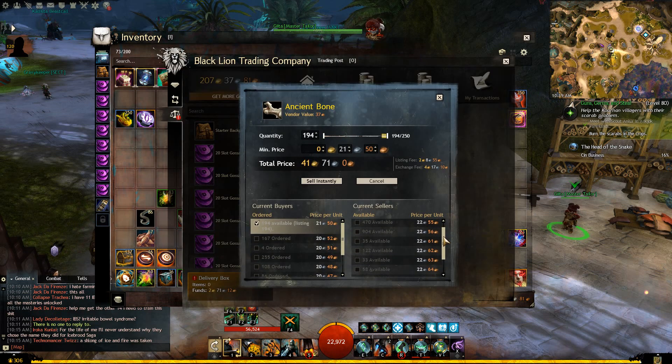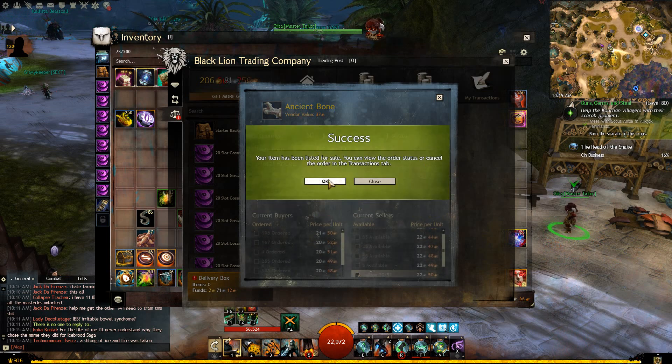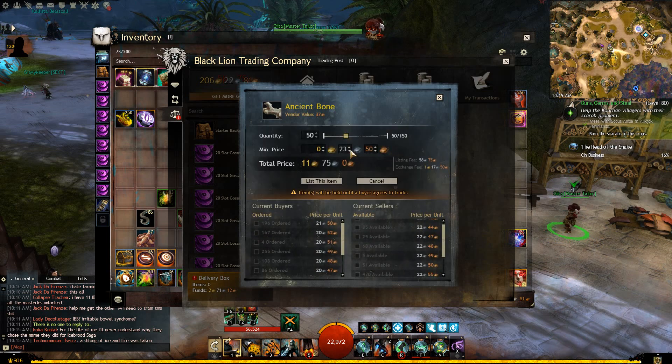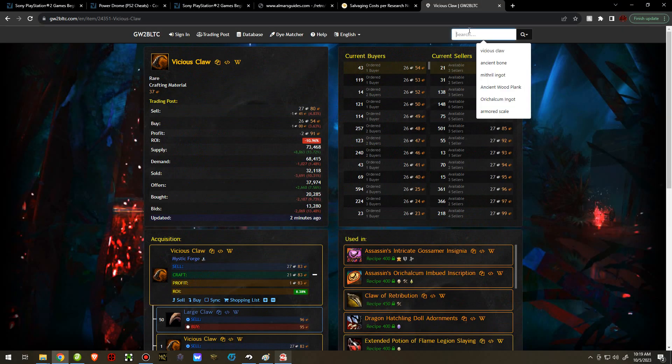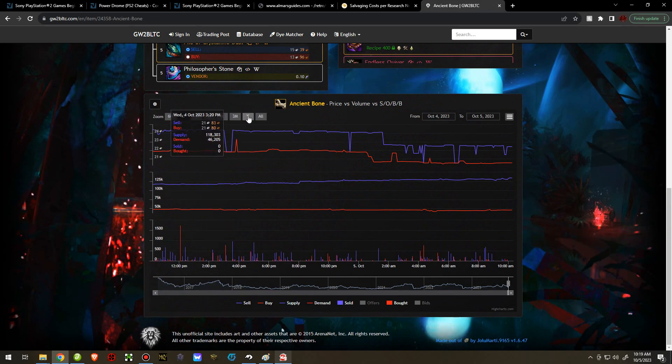Ancient Bones — I'll show you how I do this one the normal way. First, I always check to see if there's a wall anywhere, because knowing where the wall is tells me what my cap needs to be. I don't see any significant wall here — there's a small one but it's not significant. So I'll do 50 at 22.50, 50 at 23.50, 50 at 24.50, and then 25 more at 25 silver — I don't think it'll get much higher than that, but I'm curious. Looking at the BLTC data — wow, it's actually at a low for the year. The price has gone down a little bit.